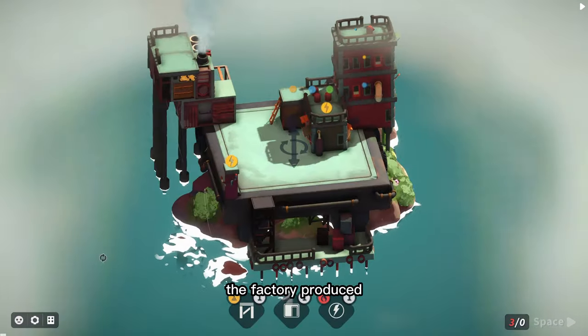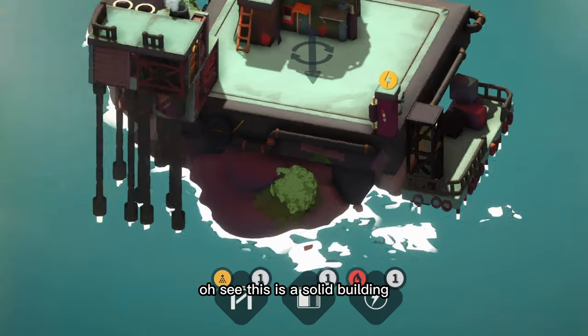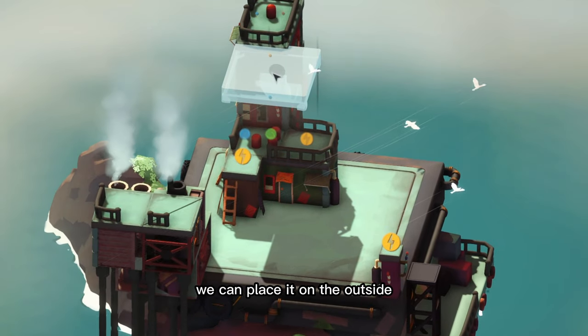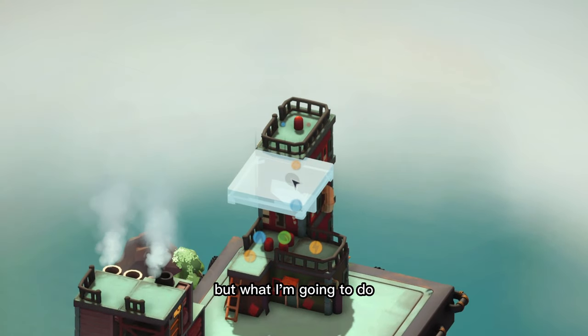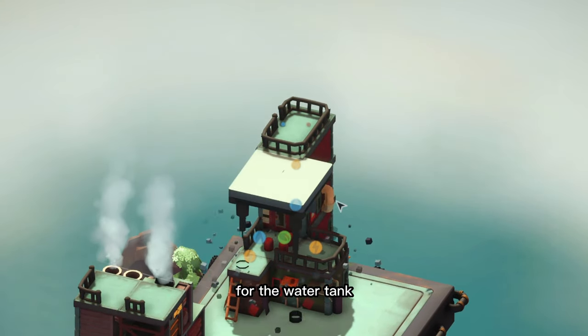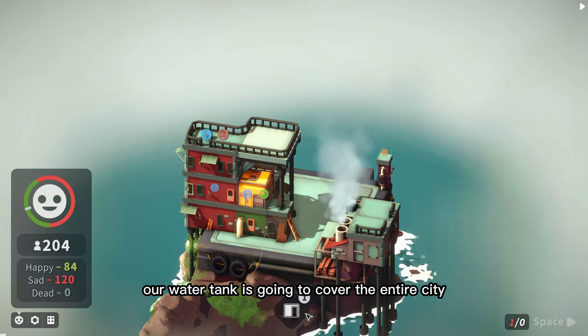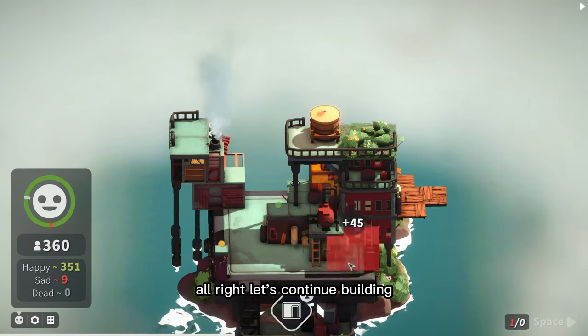In the next round you will get buildings that the factory produces - those will be randomized. There's a solid building that's a platform you can attach to other buildings and place on the outside to increase real estate. But what I'm going to do is place it in the middle for the water tank, so our water tank will cover the entire city and our citizens will be happy.